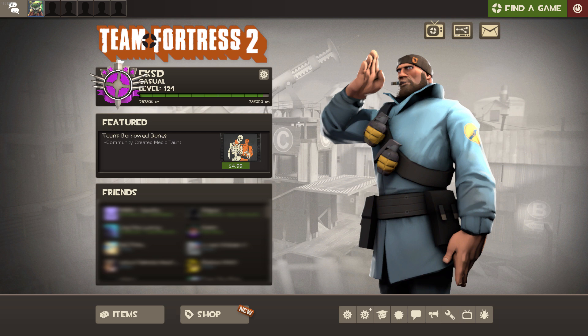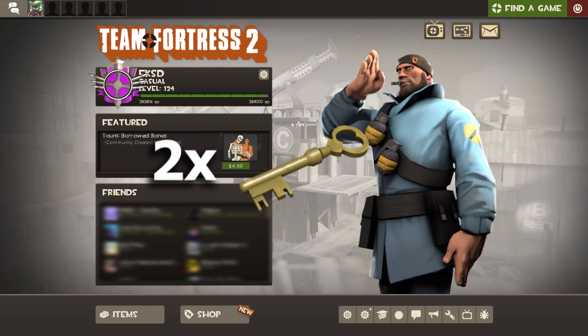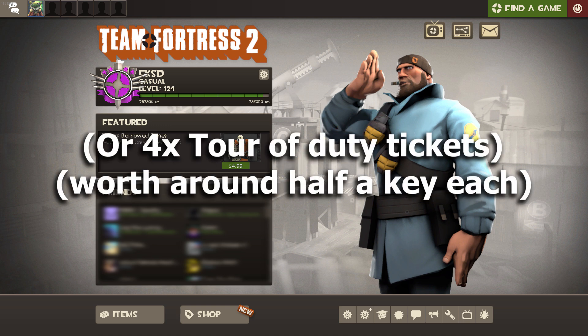All you gotta do is slap five bucks on Steam. Buy two Manco supply crate keys — make sure you specifically get Manco keys. If you do not, this will be you.